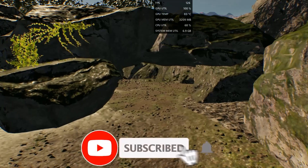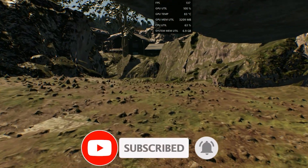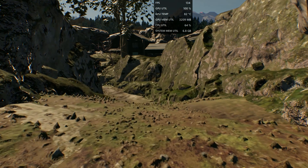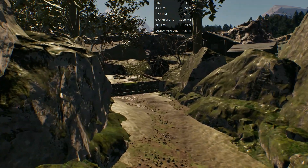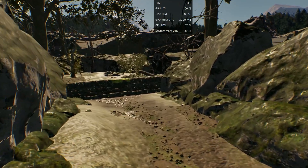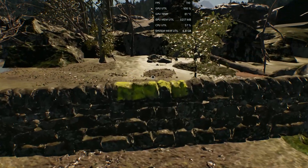A Quiet Place is another Unreal Engine 5 game. Thanks to Unreal Engine 5, you can easily tweak the config file and boost the FPS. If the game used another engine like Unity, you wouldn't even be able to change image quality, let alone graphics settings. Unreal Engine 5 is the most flexible engine I've ever seen.